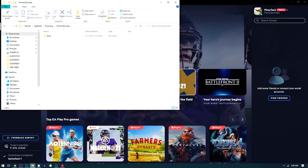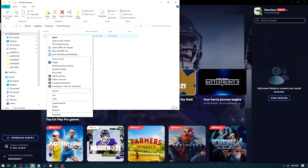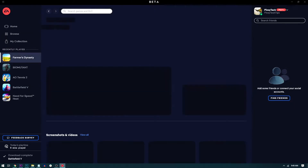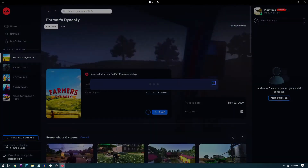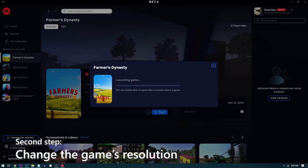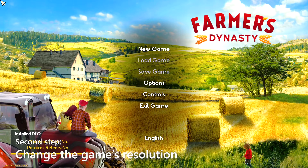Now select all the files and folders and then delete them. Once you've done that, launch the game again. Step 2: Change the game's resolution. When the game reaches the main screen, don't create a new game just yet.